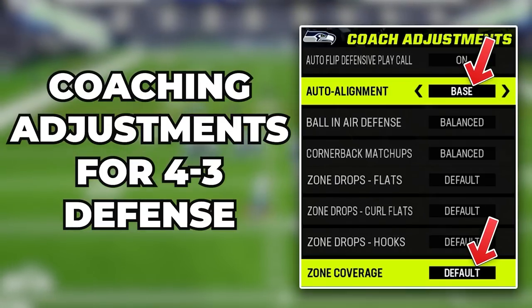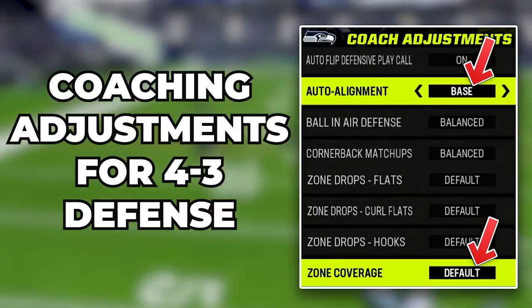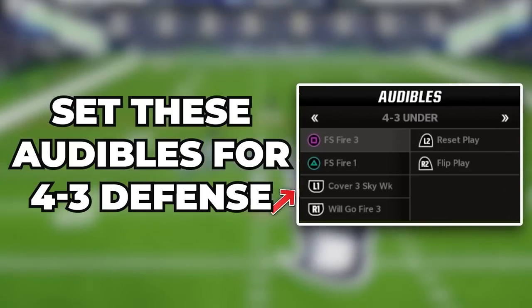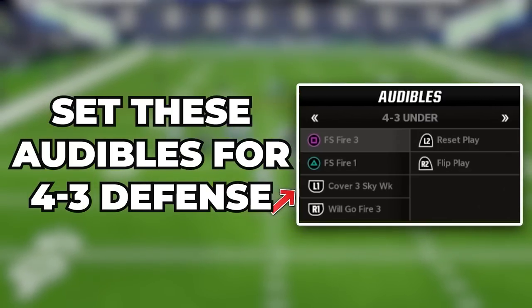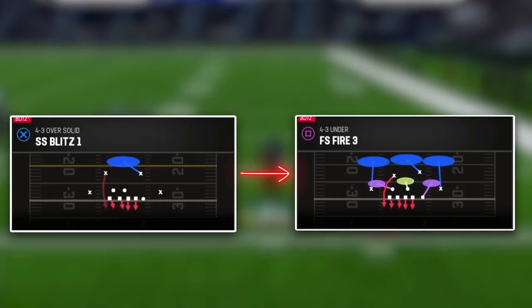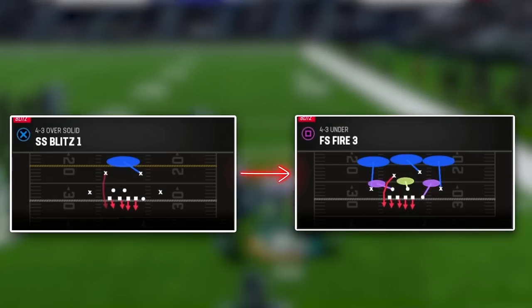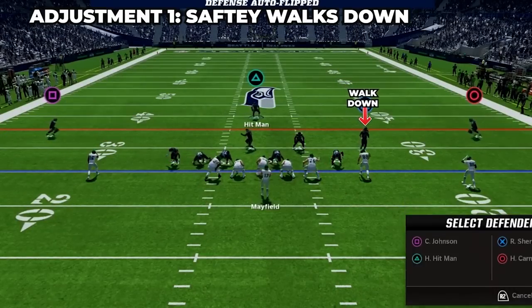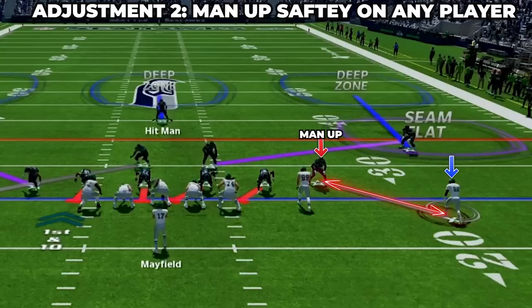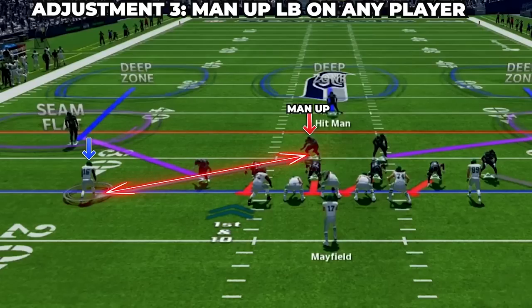For coaching adjustments, turn auto alignment to base and keep match coverage off. Then set your audibles on defense: always come out in SS Blitz 1 in 4-3 over solid, then audible over to FS Fire 3 in 4-3 under. Now we will have our safety walk down into this eight-man box look. Then take this safety and man him up on any player on the field — same with the linebacker in the three-receiver hook. Man up both these players, then use the middle high safety on this play.